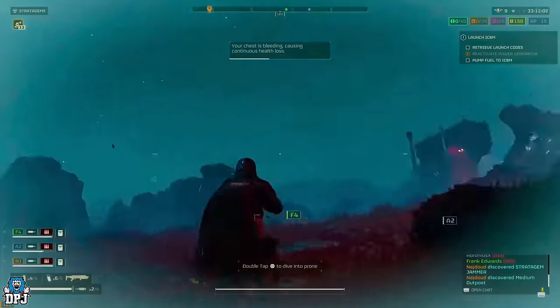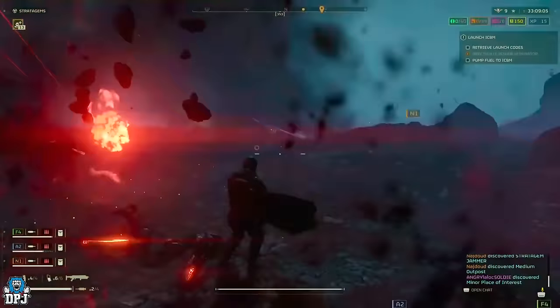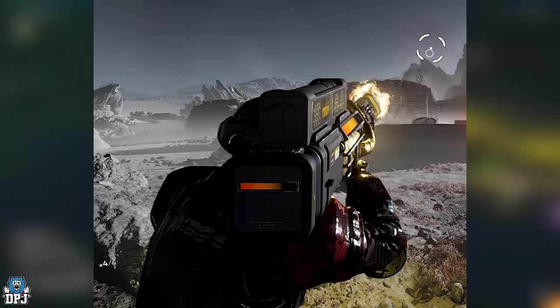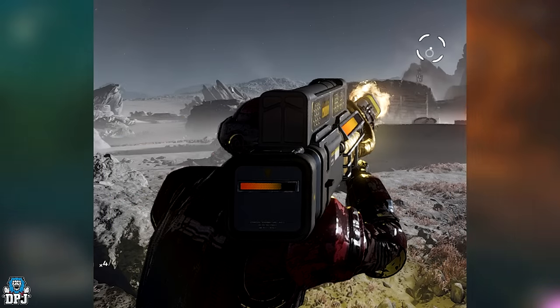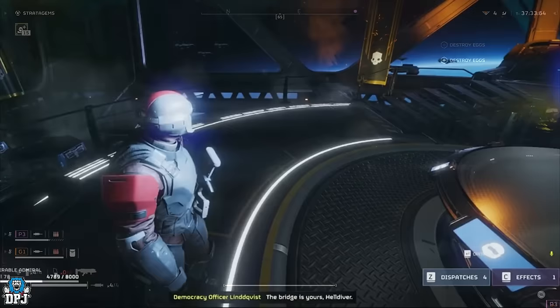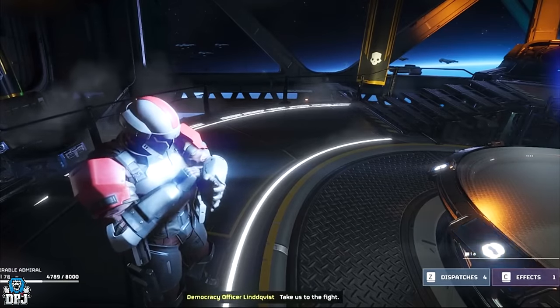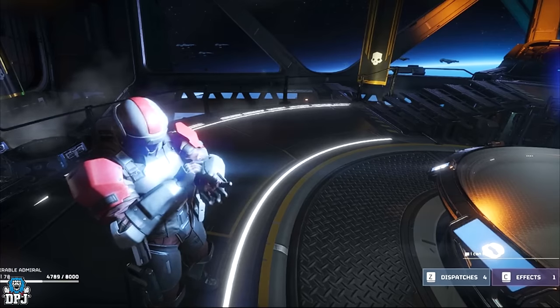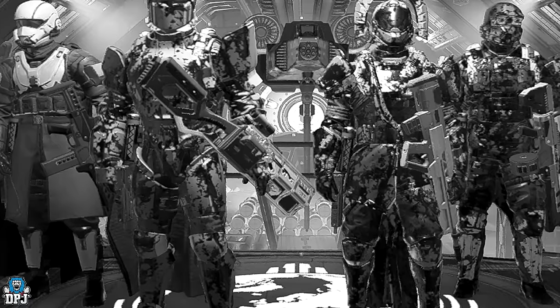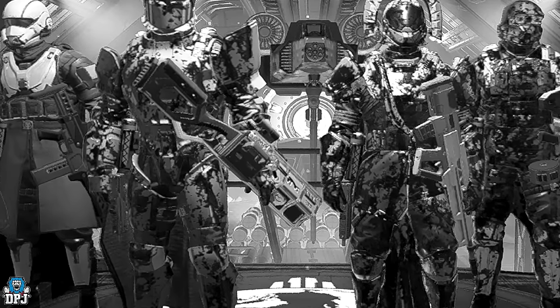I've also seen two new changes to weapons, or rather stratagems. Both the railgun and the quasar cannon now have charge meters on them. The quasar cannon has one on the back if you're playing in third person, and if you switch to first person you'll see a charge meter there too. The railgun also has a new charge meter next to its scope. Another nice little addition: if you type in the in-game chat, your Helldiver will now type on his arm — pretty cool. Also, if you manage to hit a strat and survive, you now come back bloody and oily — wear those stains with pride.